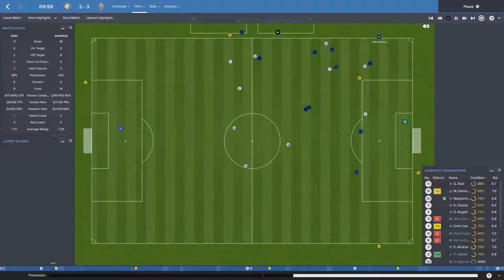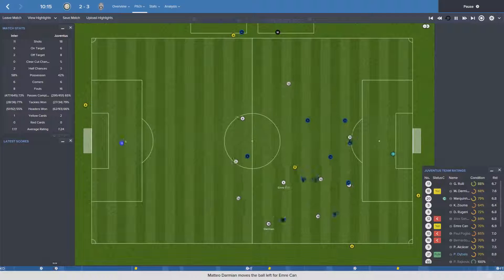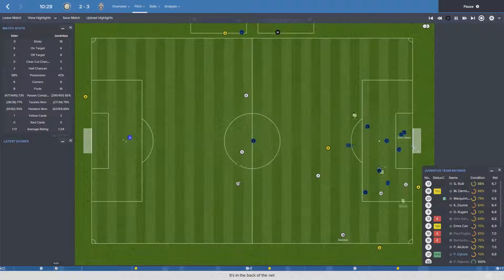They managed to equalise about three or four minutes later. Dybala on this one — they give it away here. Pogba manages to intercept, Dybala's sort of shot goes to Nagatomo. Eventually we build it back in — it's played out to Dybala, he whips it in and Dybala just pokes it in. And that made it 1-0.